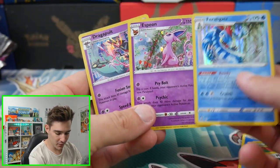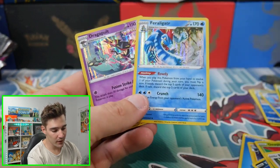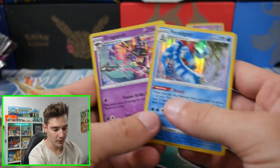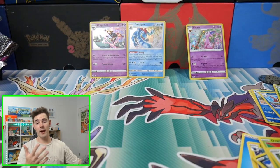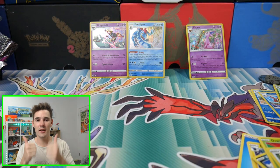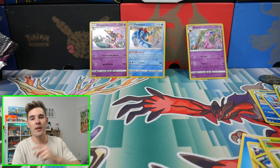So two Holo Foils out of three packs — we got a Feraligatr and a Dragapult. Really not bad. If you guys did enjoy this video, make sure to leave a like, subscribe if you guys are new. And I will see you guys in my next Pokemon video. Peace out guys.